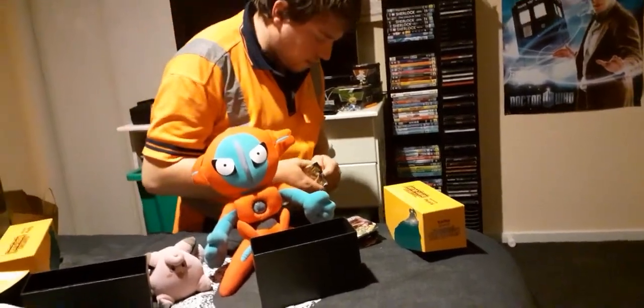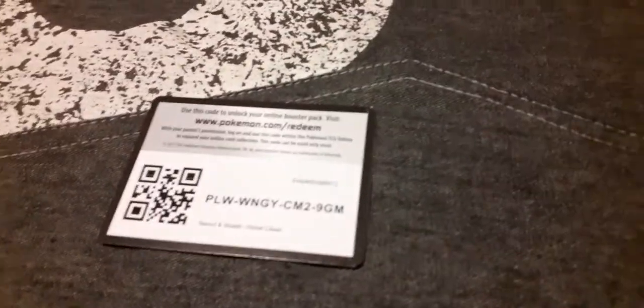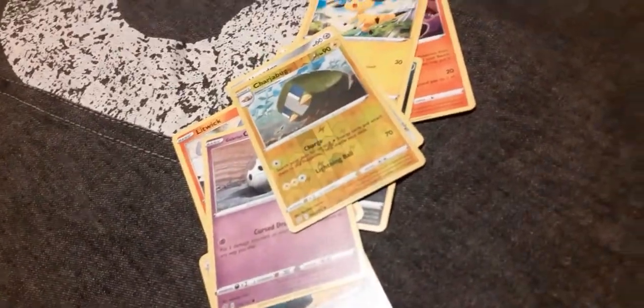Let's start by opening our first pack. Code for all to see. We've got Lightning Energy, Lampent, Galarian Mime, Bronzong, Trubbish, Helioptile, Honedge, Litwick, Galarian Corsola, Chewtle, and the rare is Alcremie. My sister would really love that one — it looks so cute and delicious, that's probably what she'd say. I'll probably give that to her after I'm done filming.